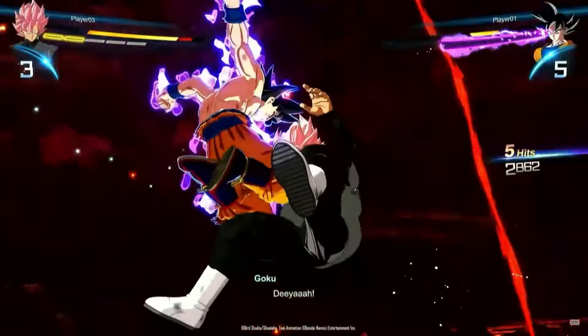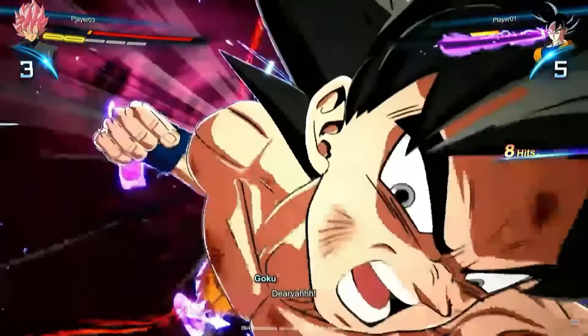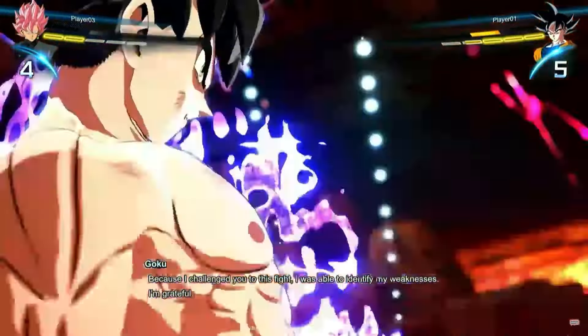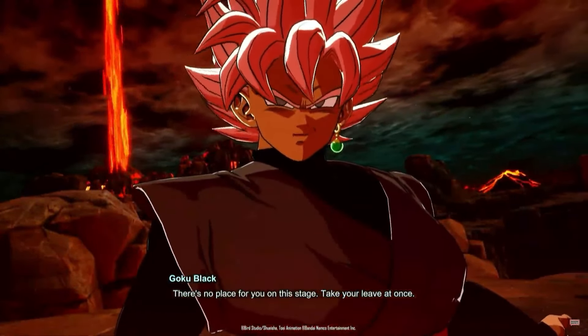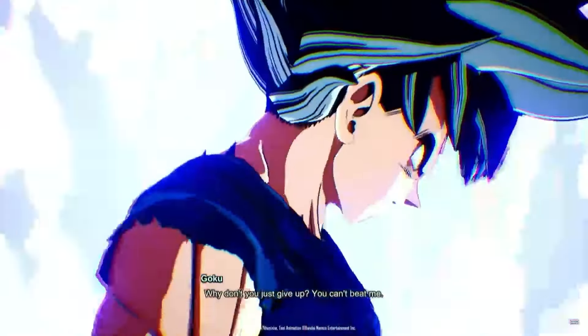I did actually think that when his shirt came off after he took the ultimate attack, he was then going to go Whitehead UI, and we'd see some really cool stuff. It didn't happen, but a man can dream. Next time they'll definitely show him going Ultra Instinct Whitehead, I imagine, because all the secret DLC stuff that we wanted to save for later is just going to be Beast Gohan and Dragon Ball Daima. So I'm sure they'll definitely show Whitehead Ultra Instinct Goku gameplay very soon.